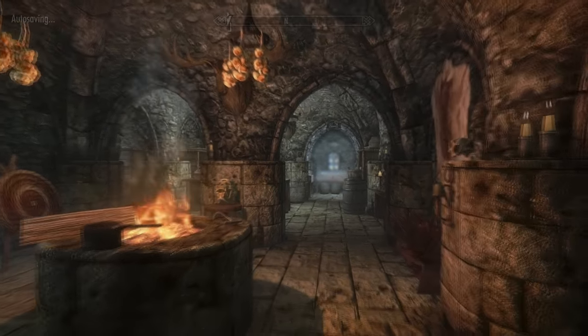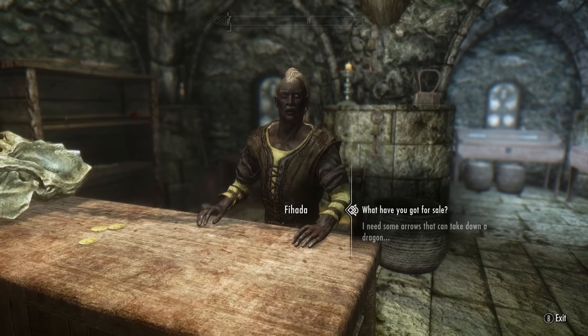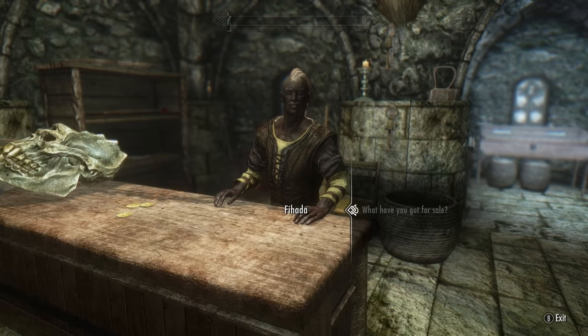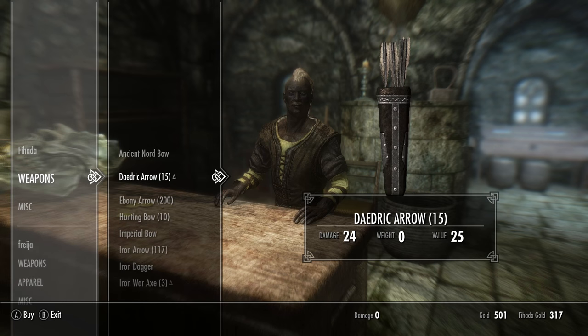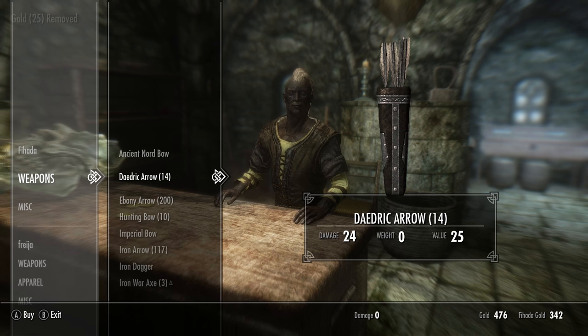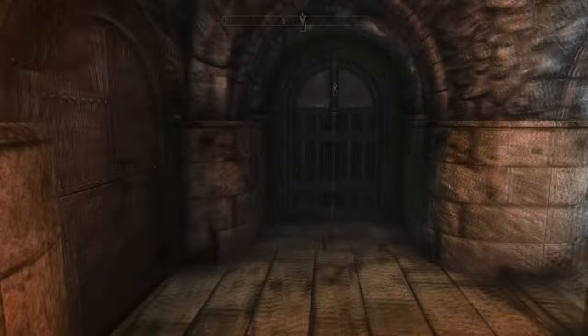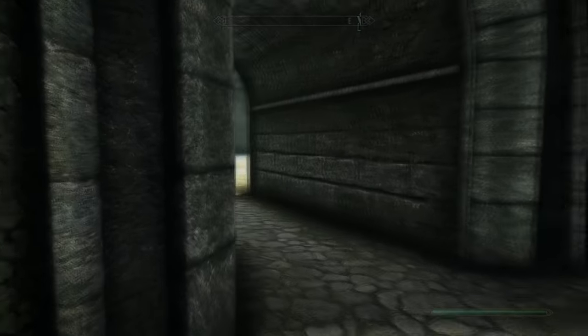Once inside, you will find the shopkeeper somewhere in here — it should be behind the counter or just wandering around the shop. Just go and talk to him and ask him what he has for sale. If you go down to his weapons, he should actually have a couple of Daedric arrows that you can buy from him, but you only actually need to buy one. If you don't want Daedric and you want something like Ebony, feel free to buy that. You don't have to do Daedric — that's just my preference for this guide.